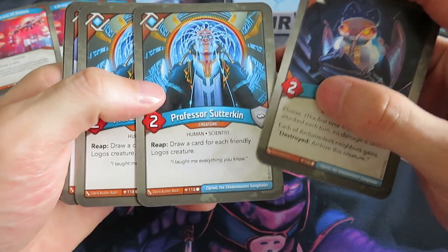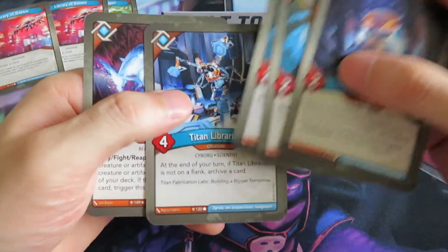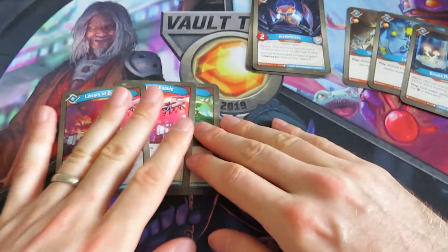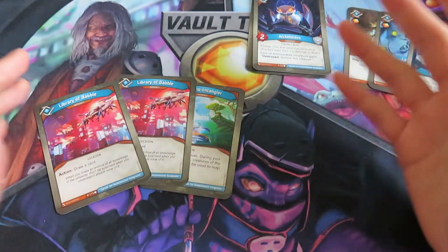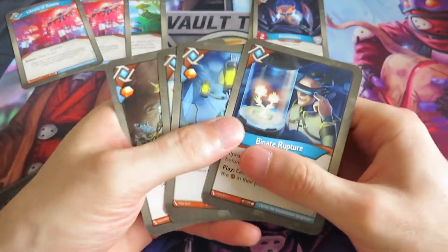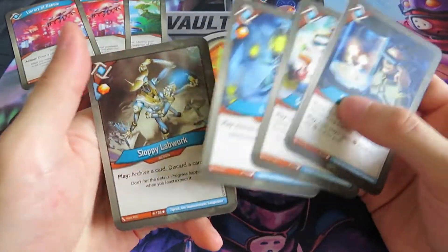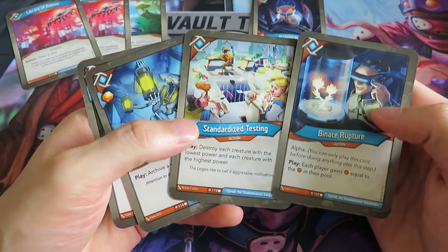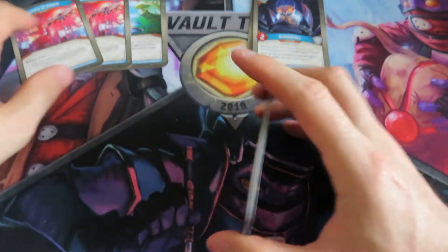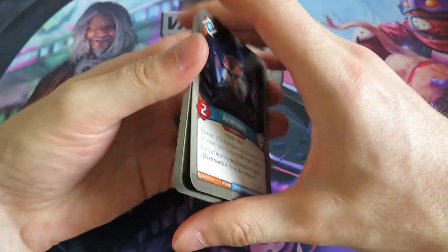We've got Archimedes, two Professor Sutterkins which could allow us to really draw a lot of cards, a Titan Librarian to archive, and a Neutron Shark to wipe out the board. And again two Libraries of Babel. So when we have Logos, we have a lot of drawing power basically. Looking at the actions, we've got Lapwork to archive stuff, Standardized Testing, and a Binate Rupture. I think all around it's quite a nice Logos house.